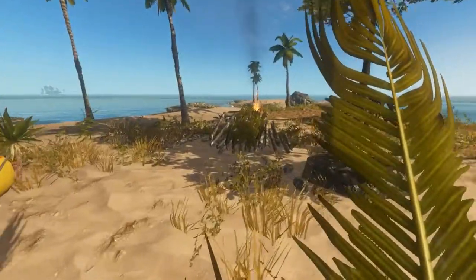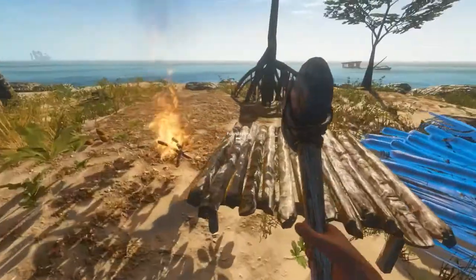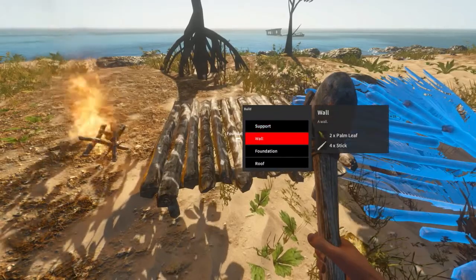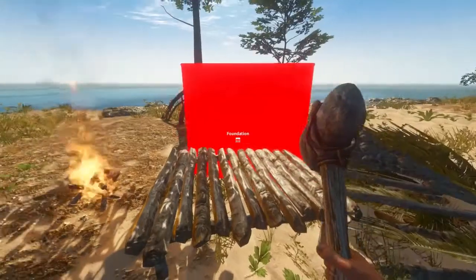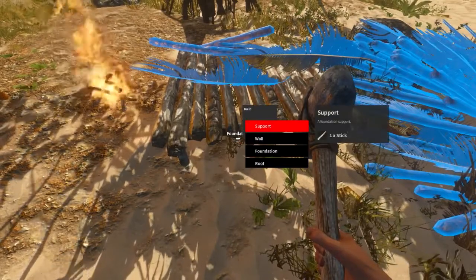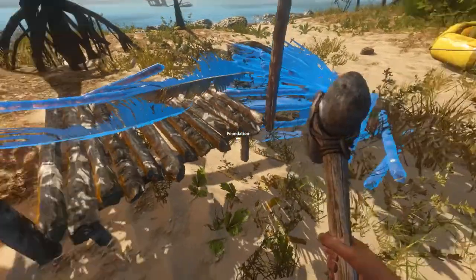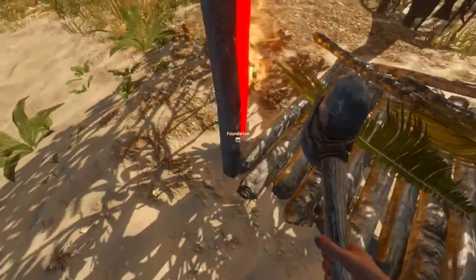We'll do it as a one square for now. So what we need to do is go back to your hammer. You'll notice now, when you hover over your foundation, all of your materials light up nice and blue. So you hold down left click. We can't place a wall yet - we need to put in a support first. These go in each of the corners. You'll notice they sort of snap in the corners as you do it. I think it's four corners - I'll get round there.